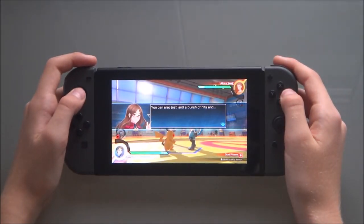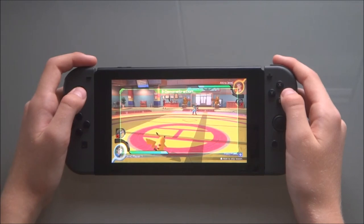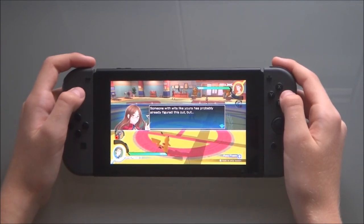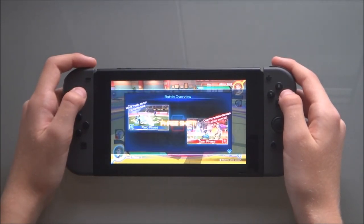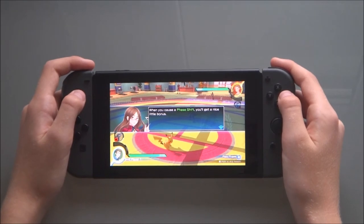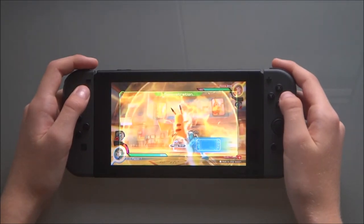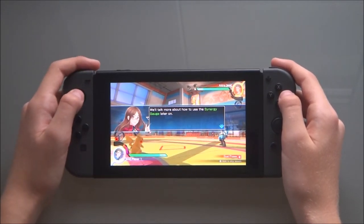You can also just land a bunch of hits and send them flying back into field phase like this. Battles will involve shifting back and forth between field phase and dual phase. Plus, when you cross a phase shift, you'll get a nice little bonus — you'll fill up your synergy gauge. We'll talk more about how to use the synergy gauge later on.